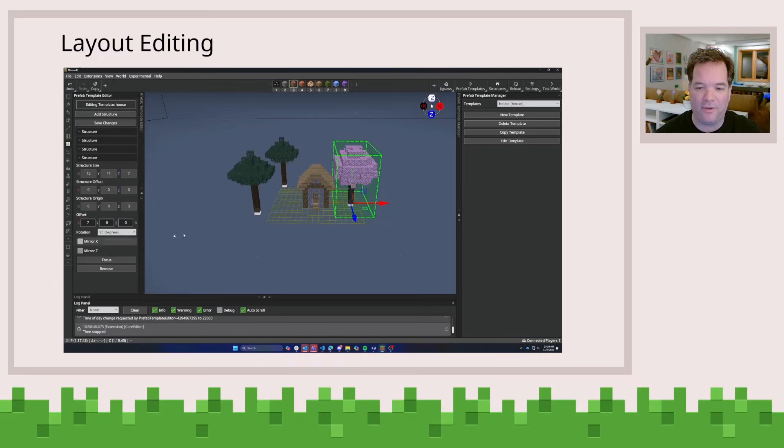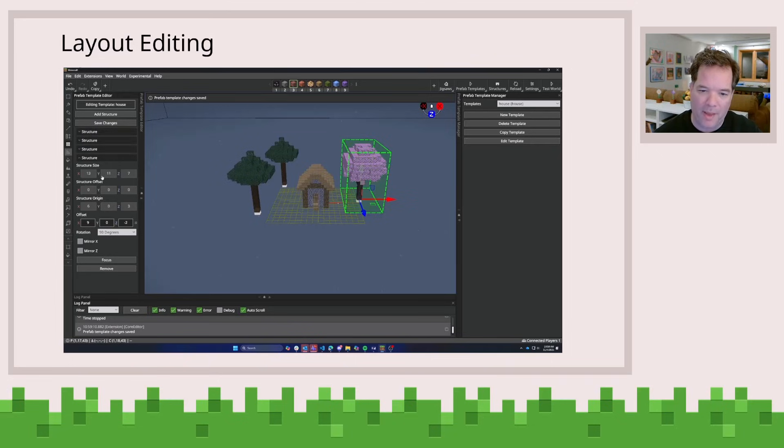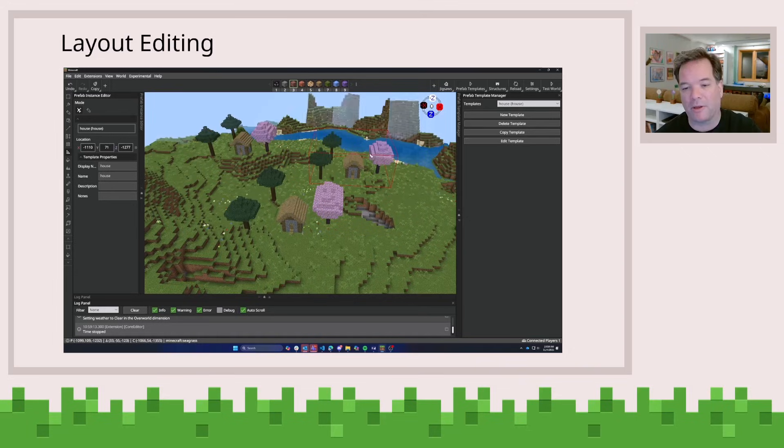And then when you go back into the Minecraft world — you might remember that we had three instances of this inside of the Minecraft world — when we go back to it, you can see that all three of them have had their third tree replaced with a cherry blossom.